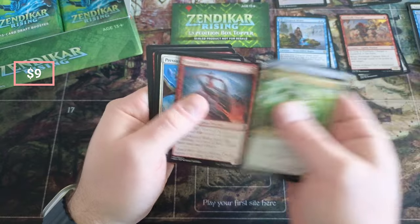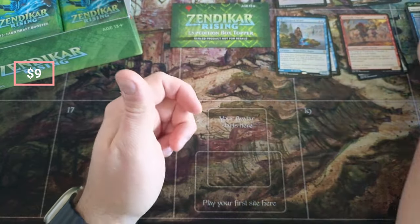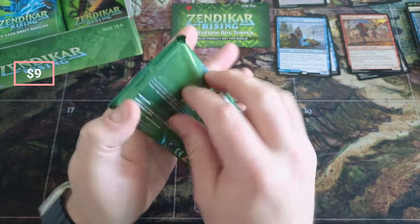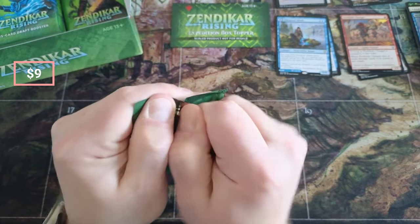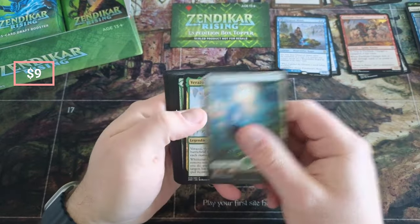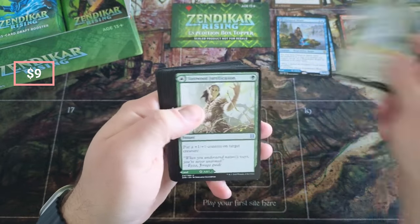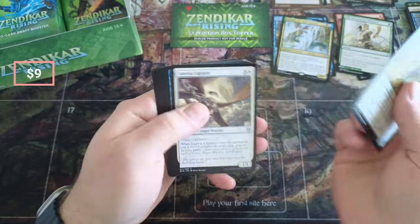I fixed my lighting folks, so give me a nice thumbs up on the lighting. Okay, what do we got here — Split Current, Vastwood. Vastwood's a couple bucks or so.